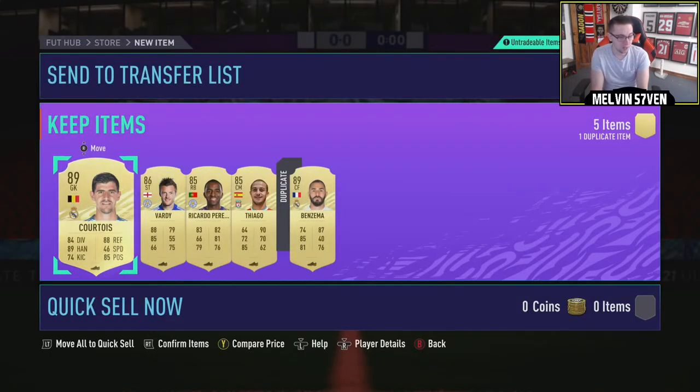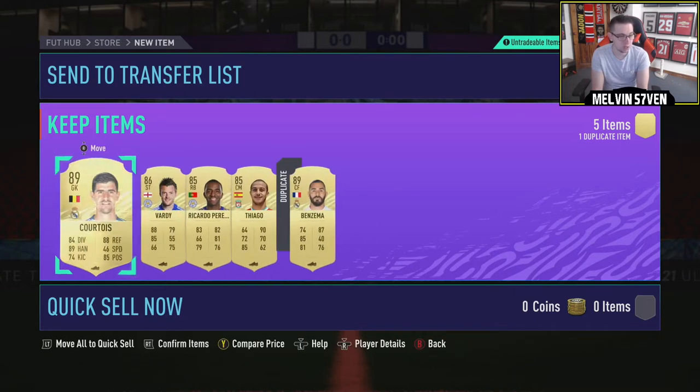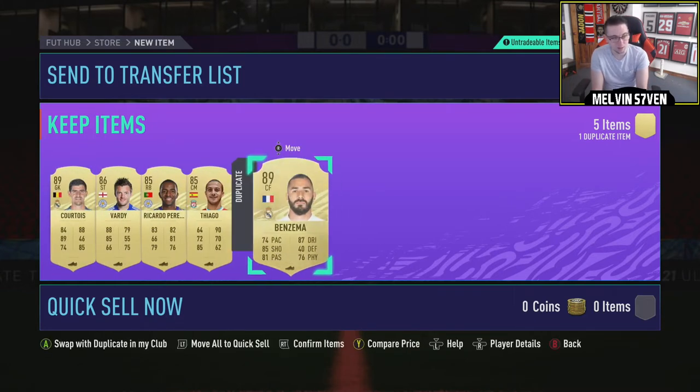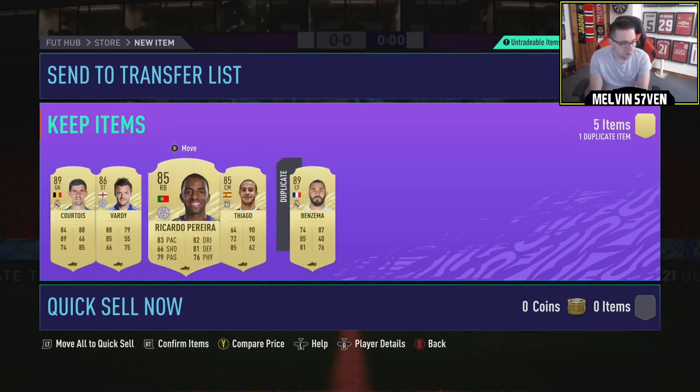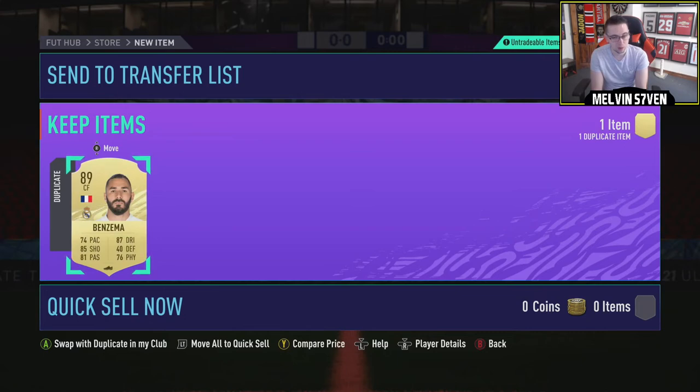That's not bad. Some of these packs that I've seen — that is really not bad. I've had 2x89s and 86s and 2x85s. He's duplicate untradable, isn't he? I'll have to do quick sell recovery on him. But I've seen worse. Three walkouts in that — not too bad.